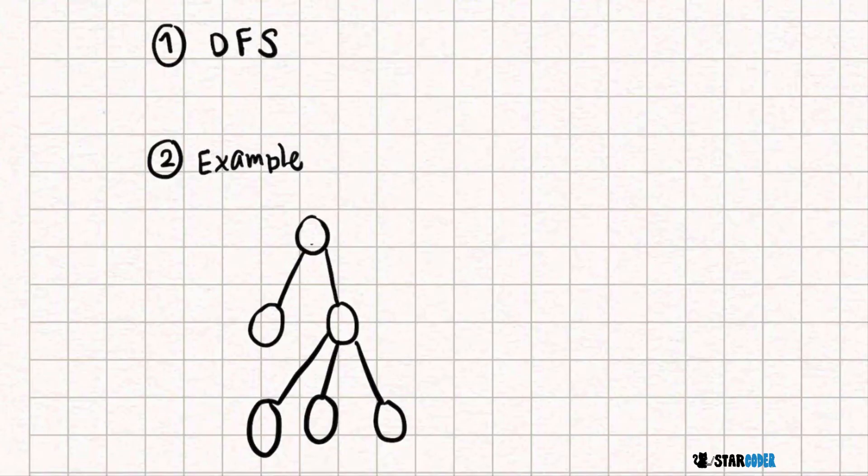Now let's move on to the algorithm. The first thing to notice is that since the farms are connected by adjacent paths, this is probably a graph question. There are only a couple of graph algorithms, but the main and easiest one we're going to use for this question is DFS. We'll assume that farm one is the root and build this tree.